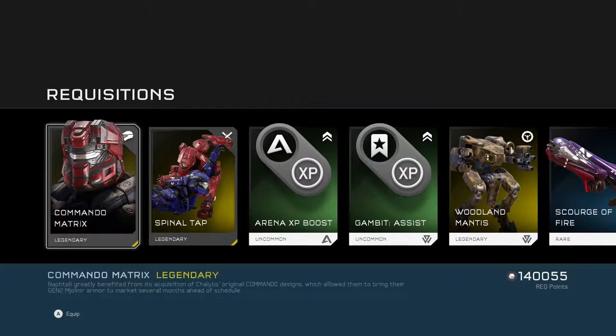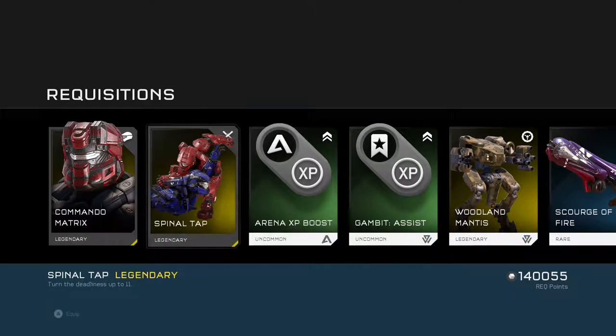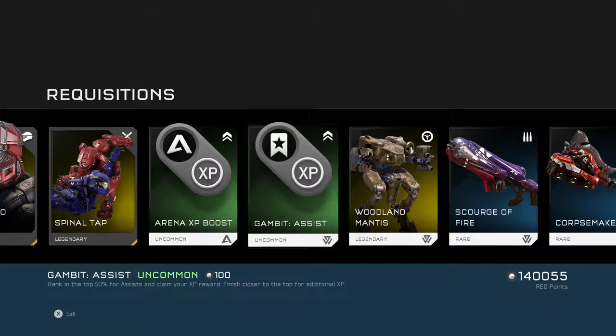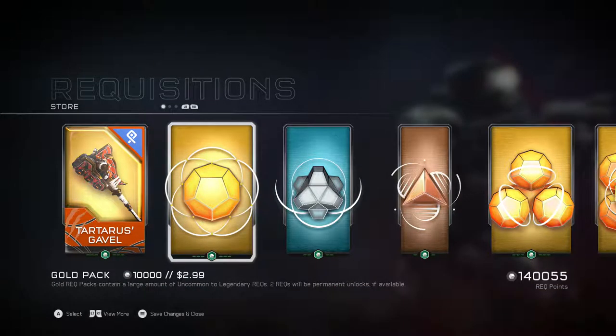On to our sixth gold pack. We have Commando Matrix and Spinal Tap — it's a legendary assassination. Oh, that's really cool. And then basic stuff.